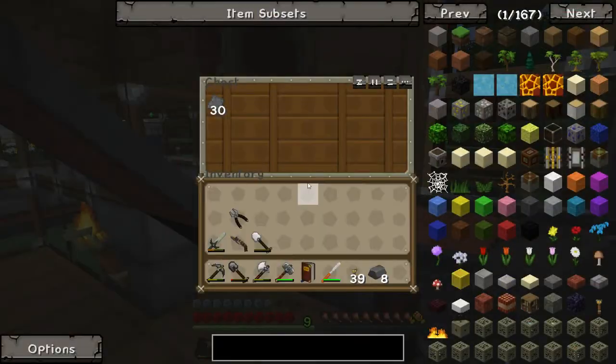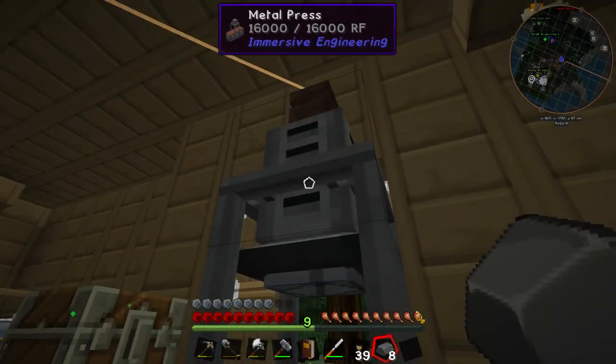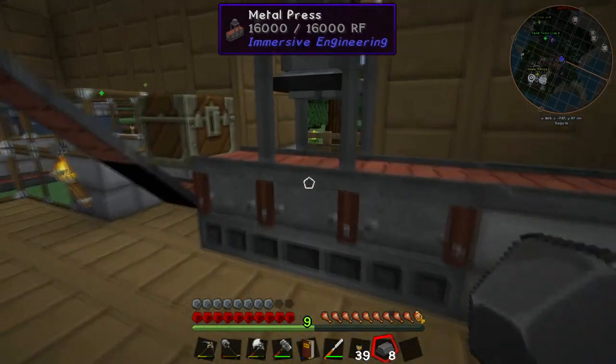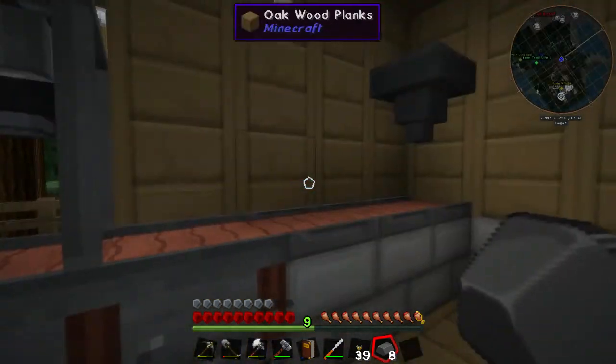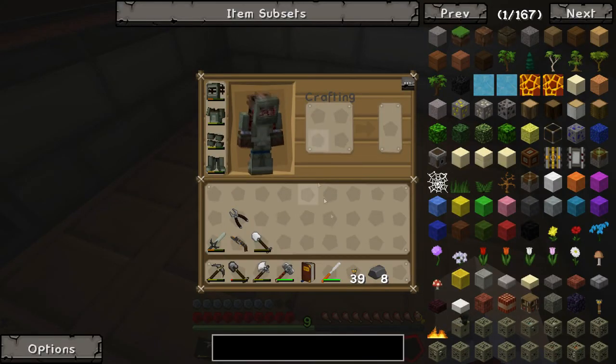I've gone through the trouble of making a few here — we got 30 in here, it's almost enough. Of course, a few episodes ago we made the metal press, which automates the process of making the plates. It makes it a little bit quicker than doing it manually with the engineer's hammer.